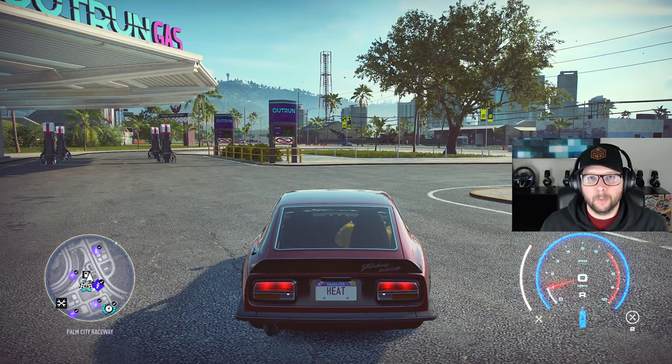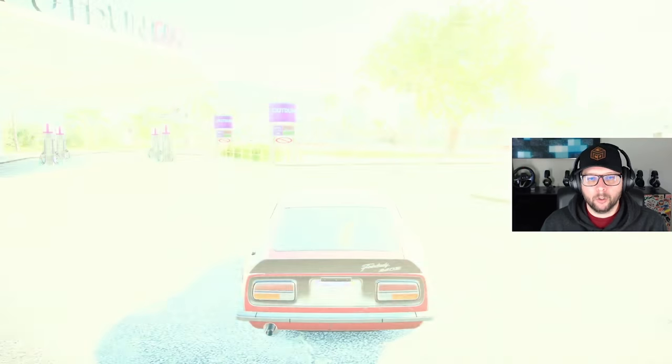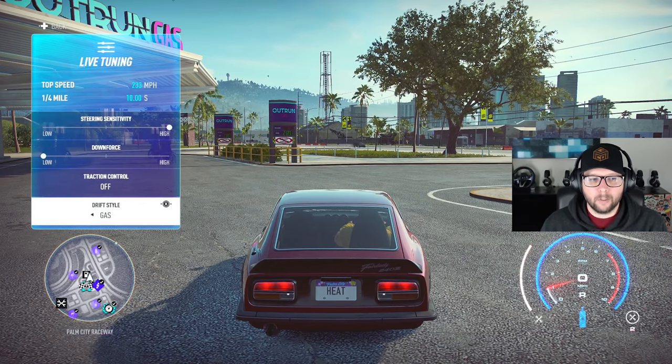Let me show you the final drift build. We still have the 3.6 liter flat 6 engine with Ultimate Plus engine parts and an Ultimate dual turbo. The NOS is not that important — I left it on 1x15 but it can be a 3x5 on your drift build as well; I don't use NOS when drifting anyway. As far as suspension, we've got super speed cross suspension, pro brakes, elite drag tires, Elite Plus clutch, the Elite 7-speed gearbox, and the pro drift differential. Make sure your live tuning is set to max steering sensitivity and minimum downforce — that's plus 5 steering sensitivity, minus 5 on the downforce, traction control always off, and drift style as gas.